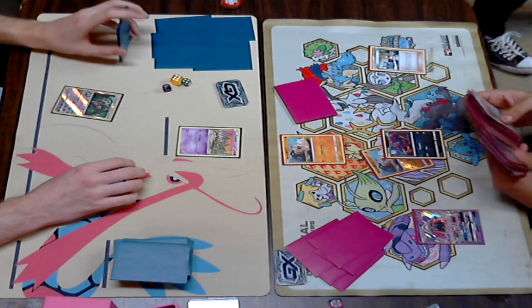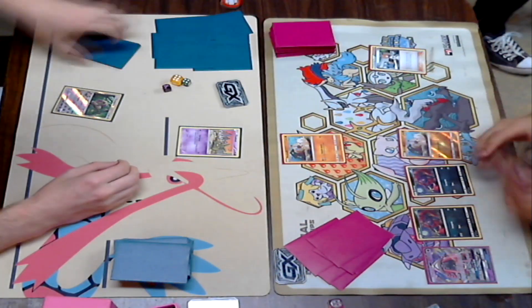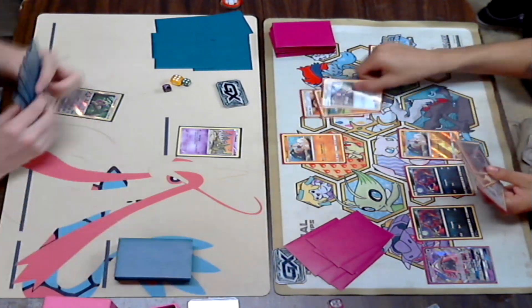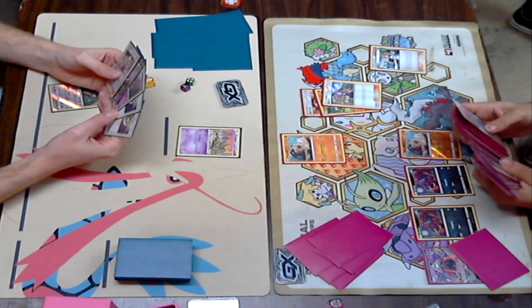And maybe a Sudowoodo — that actually does hurt Kira's bench, but it hurts Dylan's bench as well. He's just going to get down another Rockruff instead, which is an A-OK play. Looks like he Ultra Balls a Sudowoodo and an Acerola away, which is nice, because now it's always in the discard pile and Vs. Seeker has access to that. Can scoop those damaged Pokémon up — it's a very good swing card in this matchup.